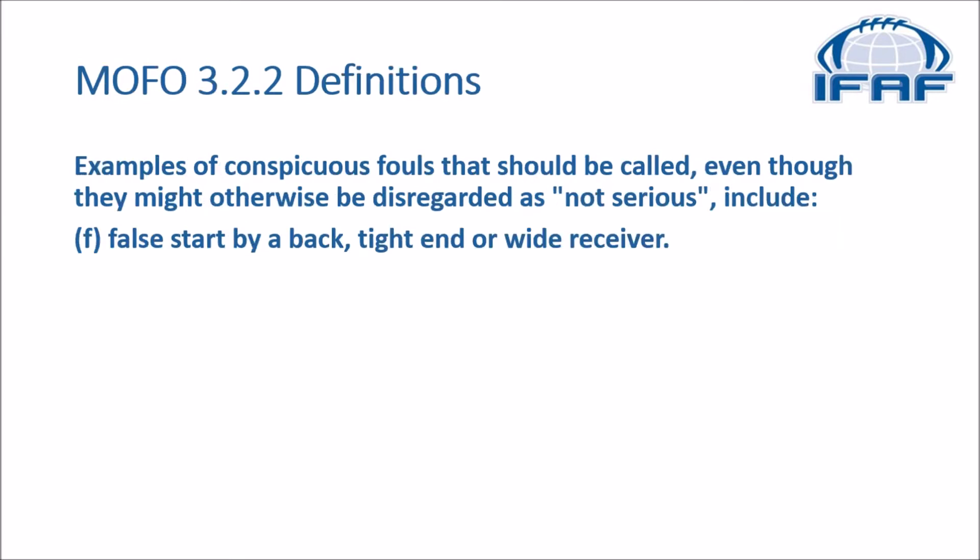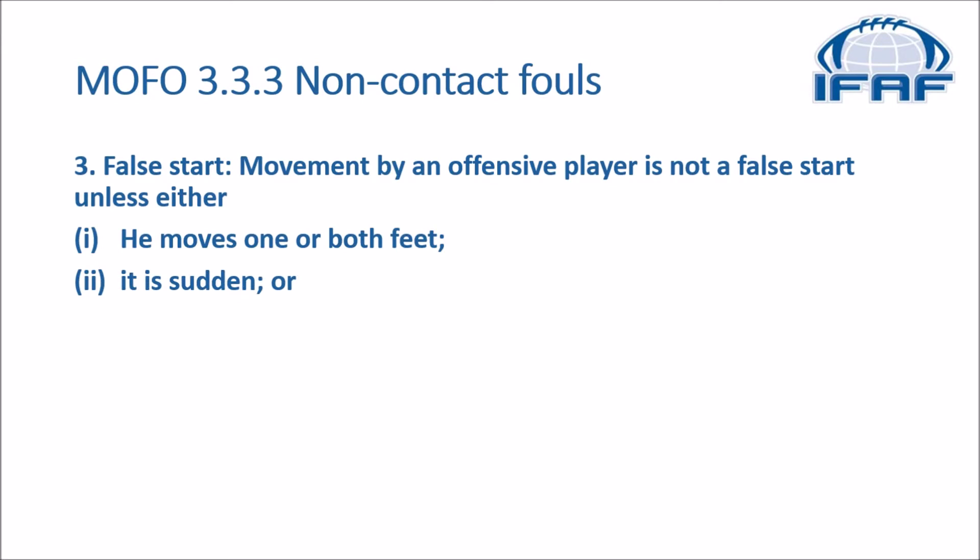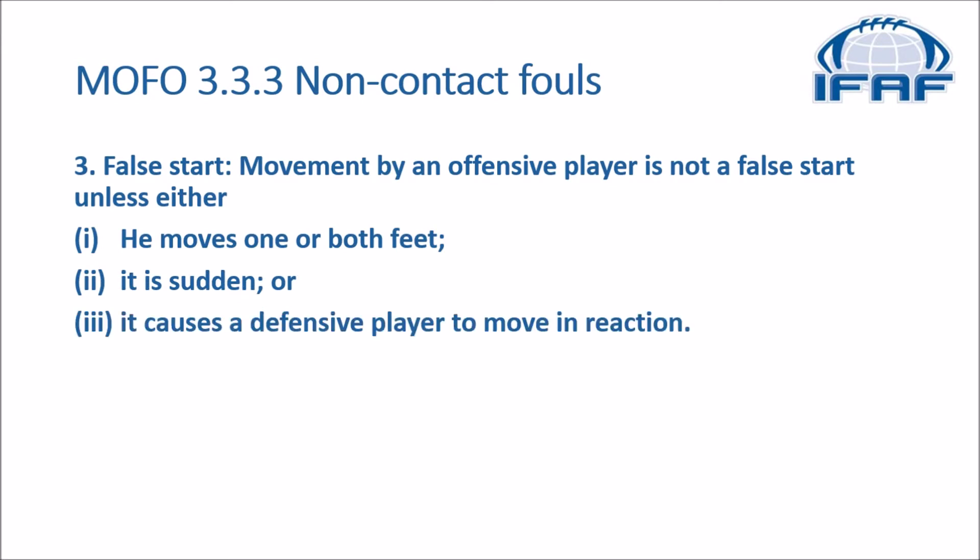In the MOFO we go to section 3-2 definitions. Examples of conspicuous fouls that should be called, even though they might otherwise be disregarded as not serious, include F: false start by a back, tight end, or receiver. In section 3-3 non-contact fouls, false start says movement by an offensive player is not a false start unless either: one, he moves one or both feet; two, it is sudden; or three, it causes a defensive player to move in reaction.